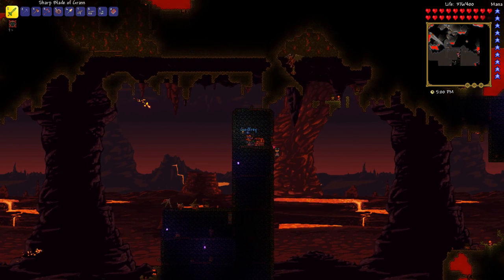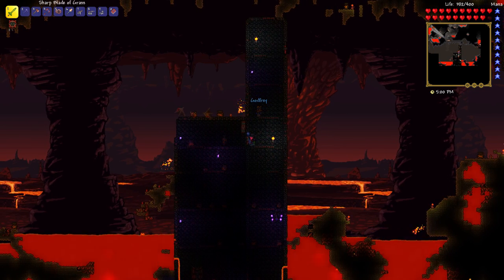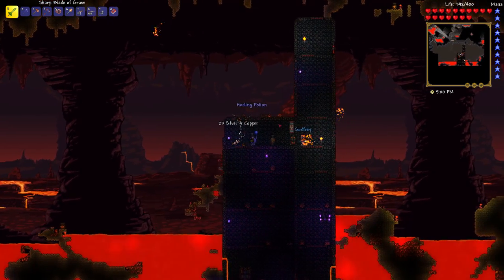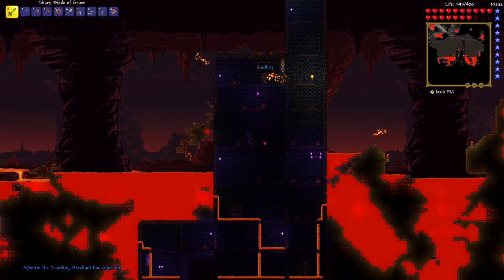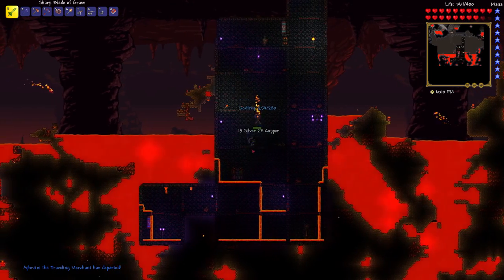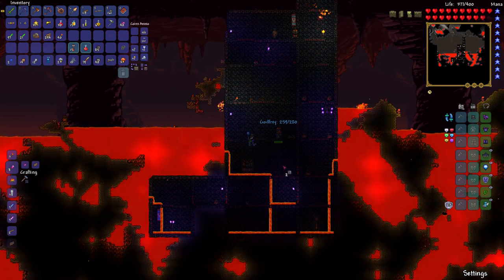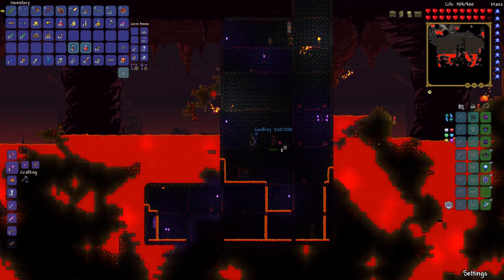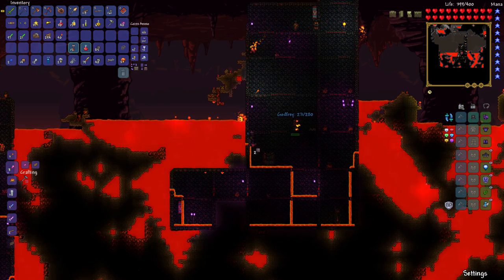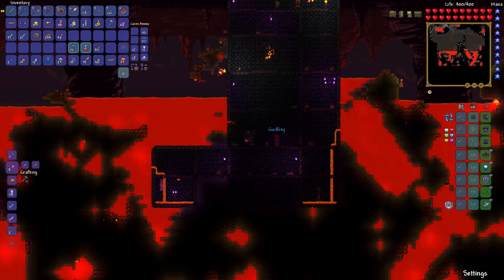Is that a chest? I think it's a Hellforge — that's probably really good, we should keep that. Hellfire arrows! Everything's all about hell. I gotta plug that lava up. Put platforms down. There we go — burning your stuff off. Is that a bookcase? It's a stupid bookcase. It's so dark in here.